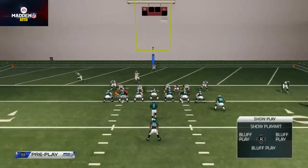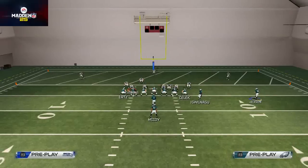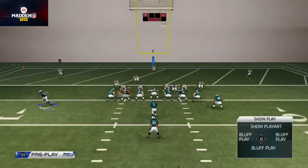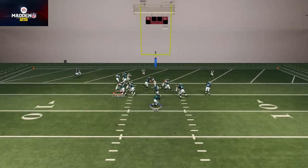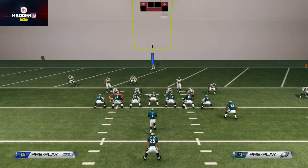They may baseline so that when I motion DeSean Jackson over, they'll have a guy on the outside — and now I have less of an advantage in the numbers game. It becomes a one-on-one with me in that corner, which I don't like that matchup.